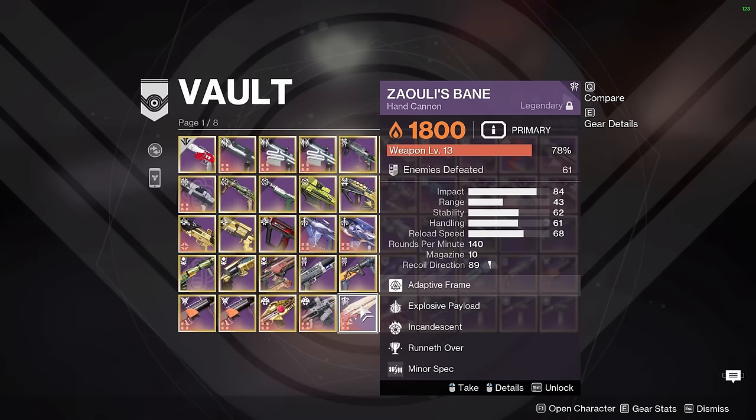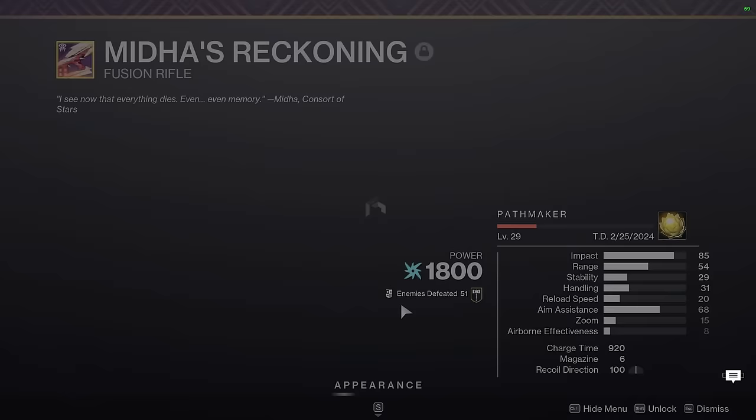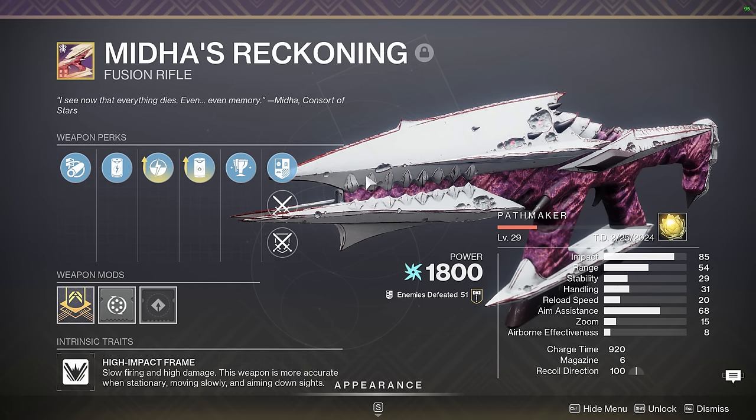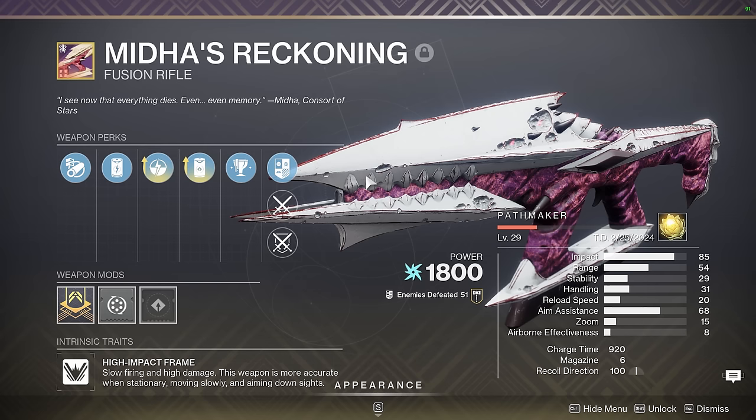Maida's Reckoning is up next. This weapon is not for PvP — I actually made this just for the Golgoroth encounter in King's Fall speedruns. The reason is that the bubble in Golgoroth takes no explosive damage and prioritizes weapons with high impact damage. A high impact frame fusion has very high impact on each bolt, a pretty tight spread of those 5 bolts, and excellent range. With this specific perk combo, you can two-shot the bubble from a very long distance away, which is very useful if you're tanking and holding gaze in King's Fall speedruns.